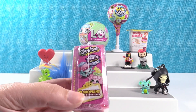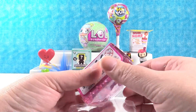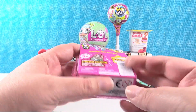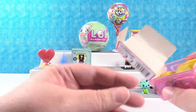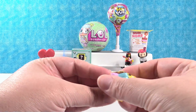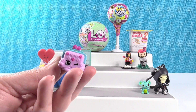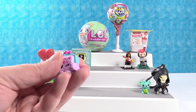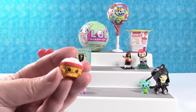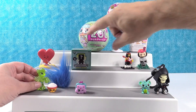Opening Shopkins Season 8, the Asia Stop. They're hoping to find a limited edition. They get Pretty Petal Purse — a really big Shopkin — and also Riley Rice, a cute little bowl of rice. Riley Rice is going to go by Lucky Dreams because she likes rice.